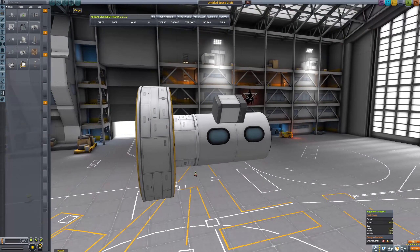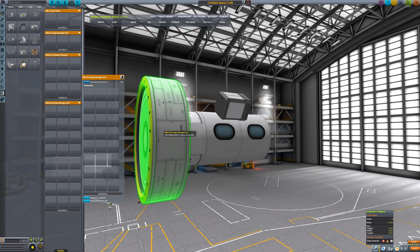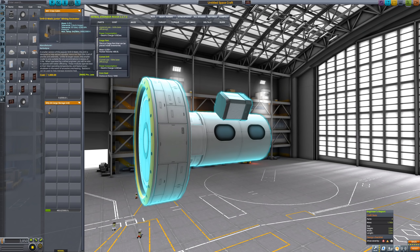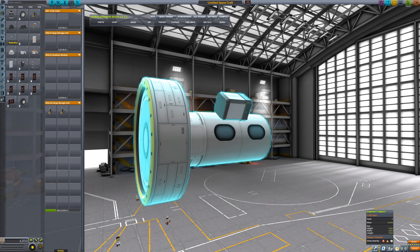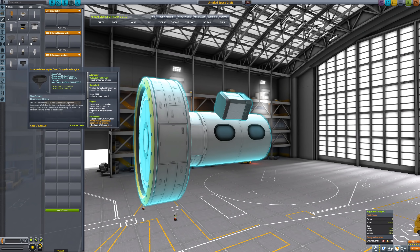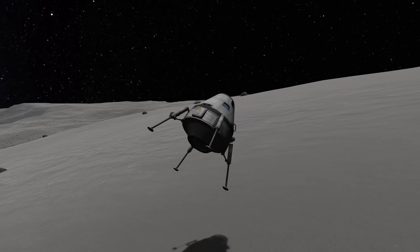Place a part and open the new cargo view, which is a button up top. Here you can put items — the main constraint is volume, indicated by a little bar below the inventory slots. You can add all of these new little parts like a repair kit and experiment kit, more on those later, or even bigger parts like... yes, an engine!